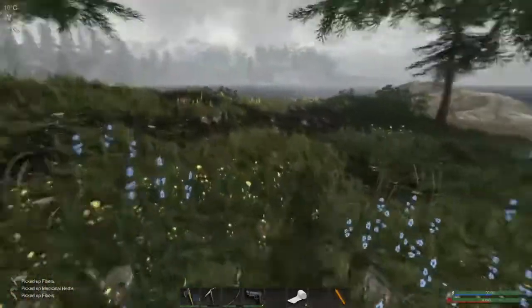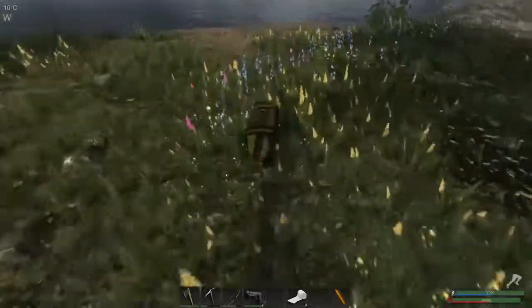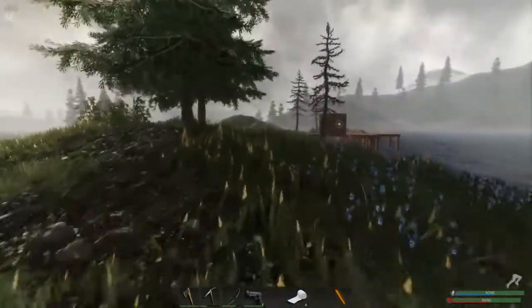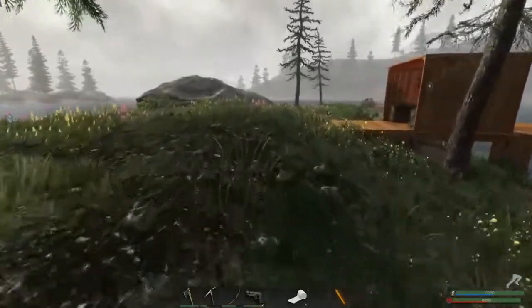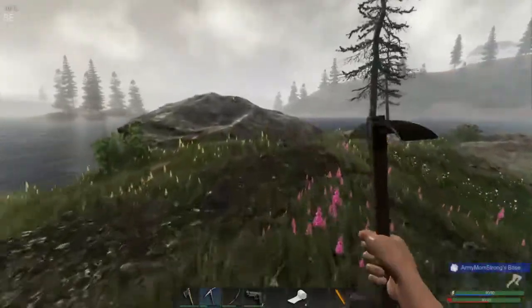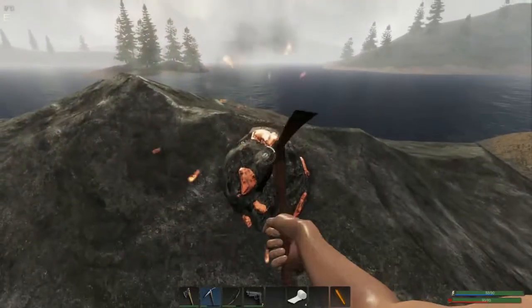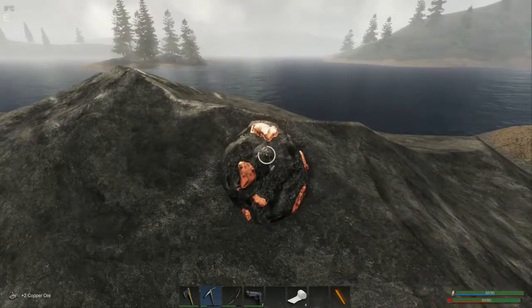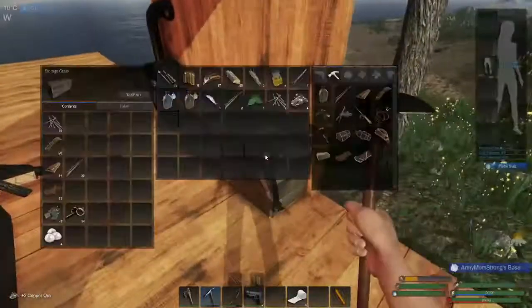Oh happy home crate! Oh they love us - it's gonna be a good day. Band-aids, feathers, and nails - who could ask for more? Oh and there's some copper up there too. I can't say no - it might not be here when we get back. This copper is gonna be so important later on in game. When you need it you can't find it, so you might as well collect it as you see it.